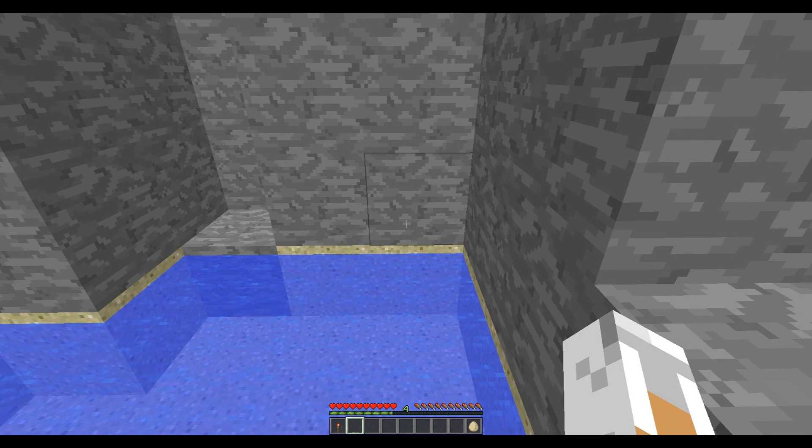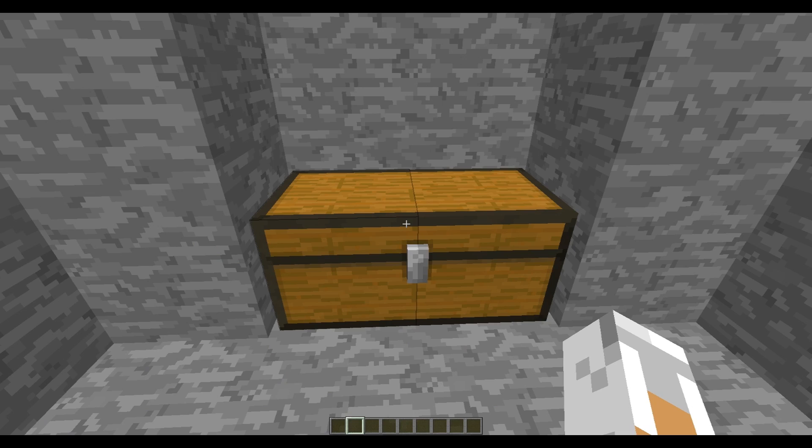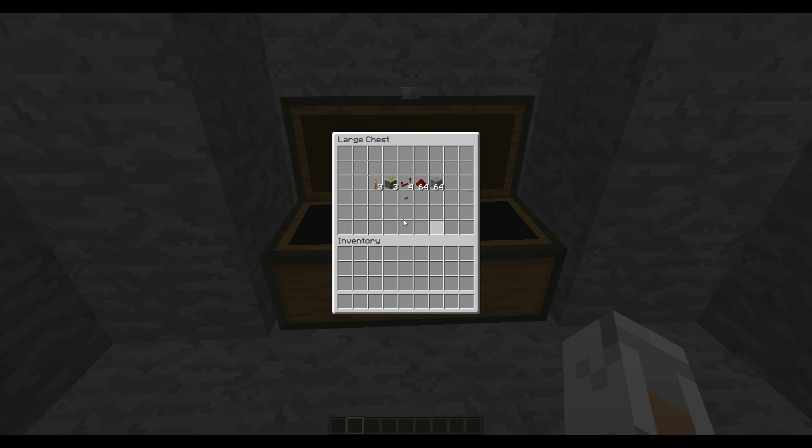Let's go to this tutorial. I am back and here are the materials you will need: 3 wet stone torches, 3 sticky pistons, 4 repeaters, a bunch of wet stone, some stone or other materials, and a button.